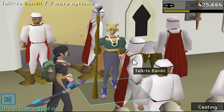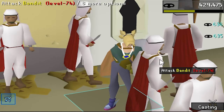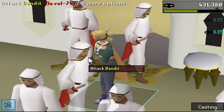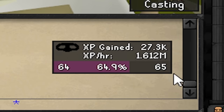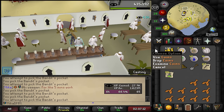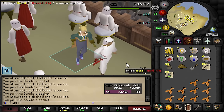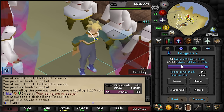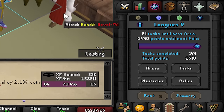The plan for this video is just to knock out as many tasks as we possibly can. I'm gonna start by training Thieving to 65 and then completing some simple tasks. This bandit area is pretty damn nice with a pickpocket relic - good money, amazing XP and I don't need to do anything. At 65 we start doing some active tasks and moving to the next area unlock and further relic unlocks.